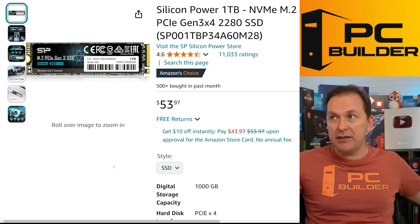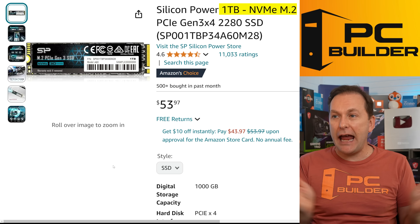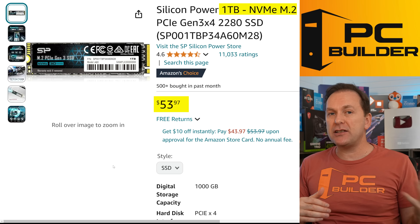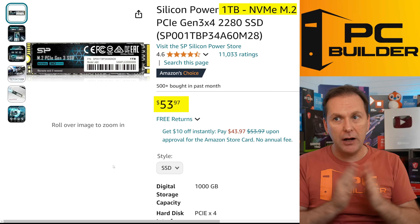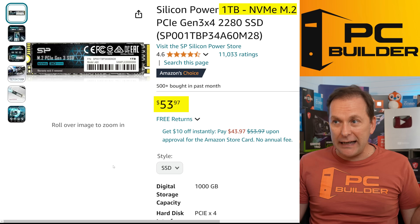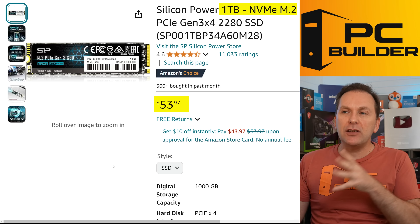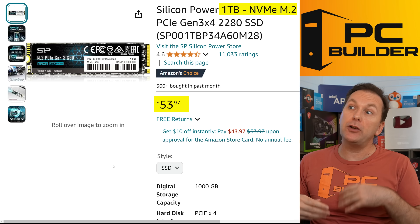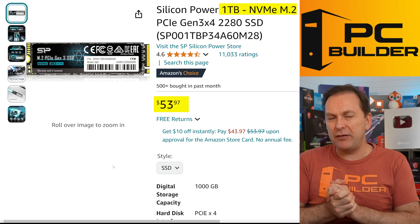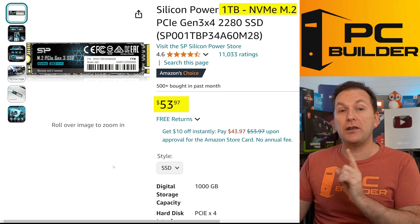For the drive, we're going super basic: one terabyte NVMe M.2, about $55 to $60 for a budget drive. PCIe Gen 3 versus Gen 4 doesn't matter — you get no additional gaming performance difference. If you need to save money you could go with a 500GB drive, but you only save about $15, so I went with 1TB.